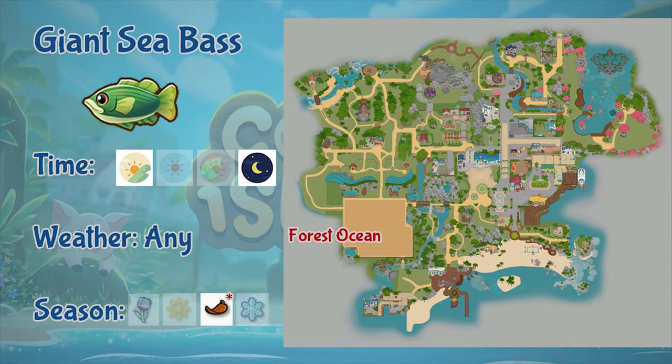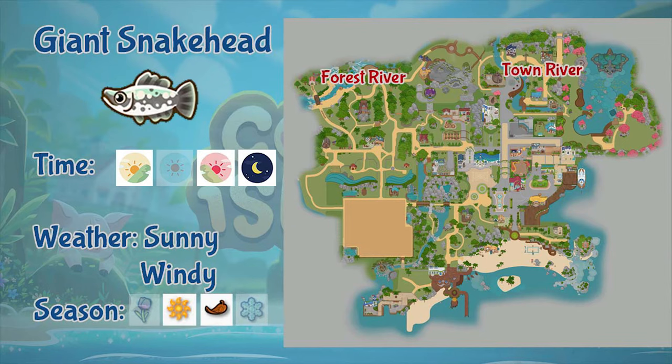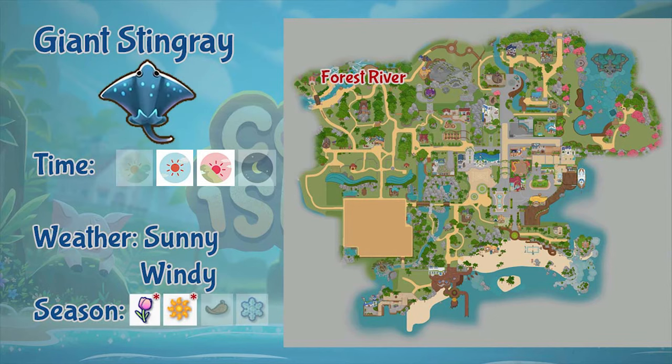Next is the giant sea bass. This fish can only be found in the forest ocean. It only appears at morning and night time, in any weather, but you can only fish the giant sea bass during the first and seventh day of fall. Next is the giant snakeshead. This fish can only be found in the town and forest rivers. It appears in morning, evening, and night, only in sunny and windy weather, and is only found in summer and fall.